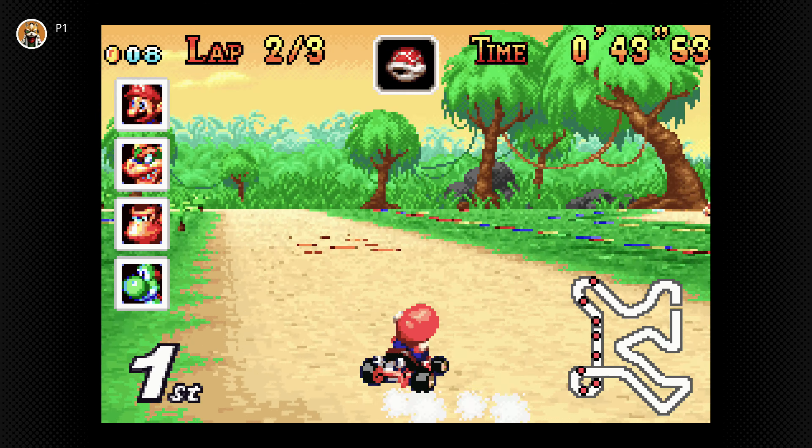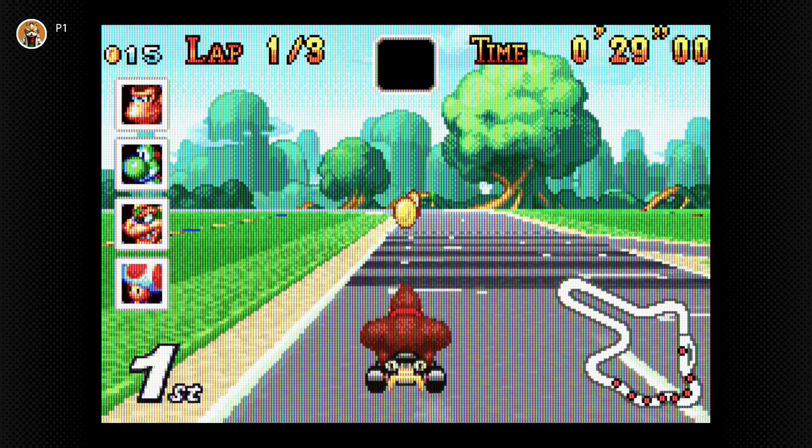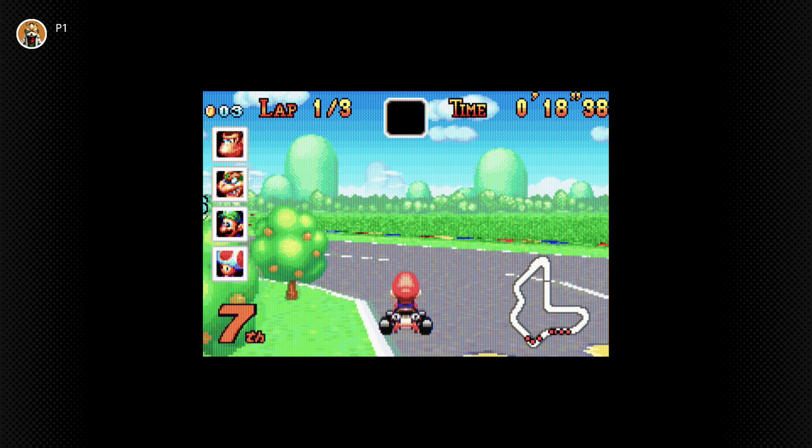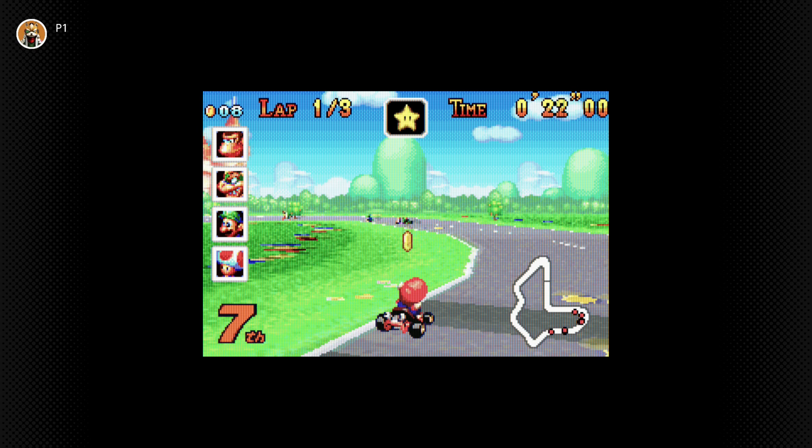Speaking of graphics, Nintendo offers two different filters to simulate the GBA screen. The first one simulates the picture you'd see on the actual Game Boy Advance LCD screen — I kind of like this effect and used it for the rest of my GBA recordings. The second option shrinks the screen down to simulate what the Game Boy screen itself would look like. Even though the image is sharper, I want to see as much of it as possible, so I pretty much ignored that option.